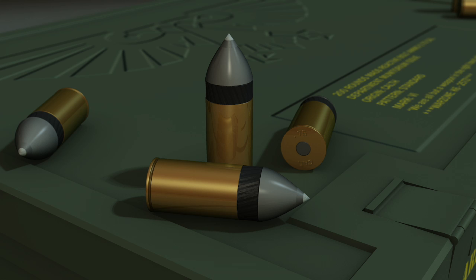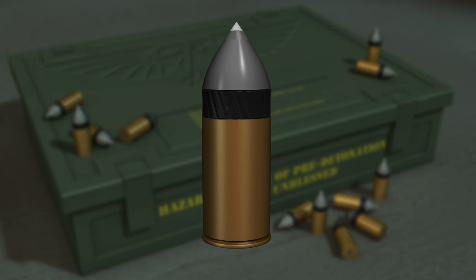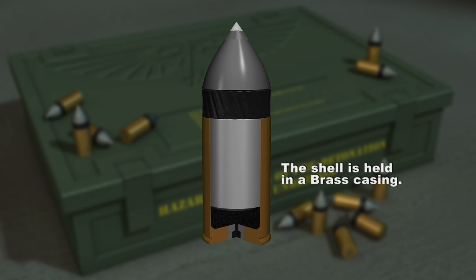The Bolt Gun, or Bolter, is the hallmark weapon of the Imperial Space Marine. It fires mass-reactive bolts. This ammunition makes a mockery of light and medium personal armor, and its explosive warhead causes extreme damage.